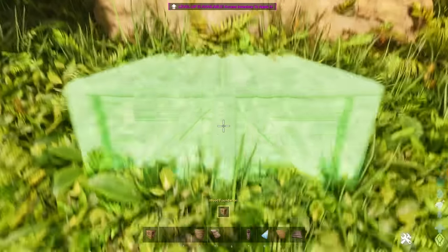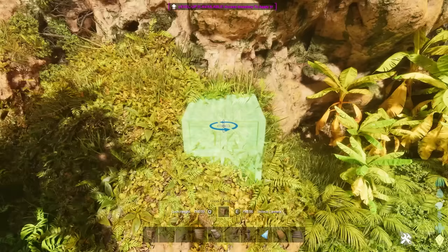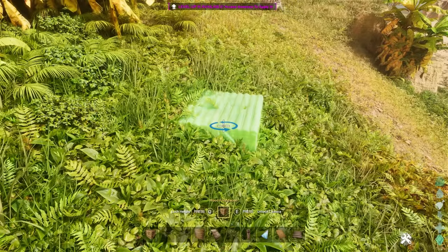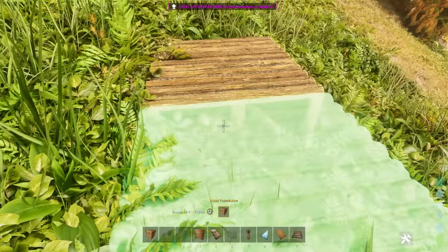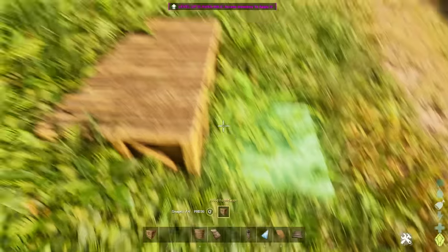I've had a tiny bit of a play and I'm really excited by some of the features. Now you can actually lower your foundation — if you put a foundation down, you can raise it and lower it, which is amazing. And as an added bonus, when you place it, it gets rid of all the leaves going through it. All the leaves will magically disappear — so pretty epic.